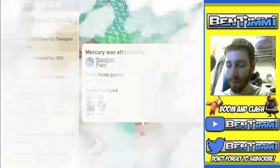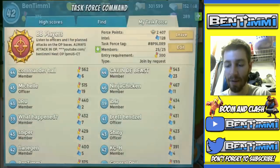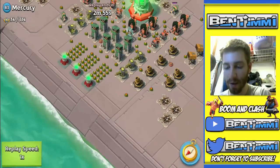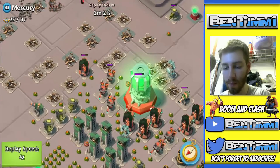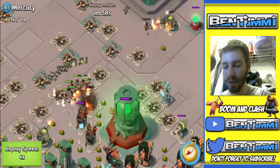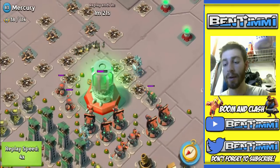Sorry, my words are getting so mixed up — it's been a long day. So we're going with heavies and zookas here to finish Mercury off, positioning them perfectly. There's only one boom cannon to worry about. Using that barrage nicely, weakening it, then flaring around here, repositioning, trying to take out that cannon, repositioning again. Those zookas are out of range of everything and they're going to destroy Mercury in no time at all.